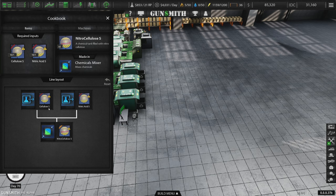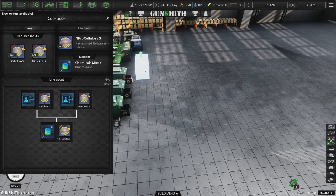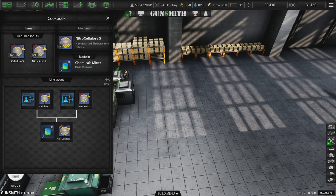If we want to make Nitrocellulose S, we need to combine Cellulose S and Nitric Acid S. We simply combine these two in a chemicals mixer and it makes a bunch of Nitrocellulose S. Sounds good, I guess. I'm not sure what that's going to do for us. I also feel like it's probably going to be very expensive — it's $2,500 for each of these machines and $20 power each.